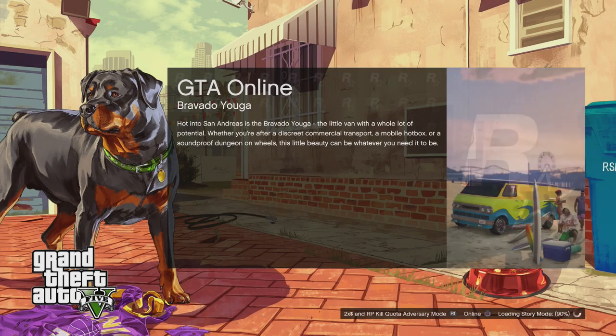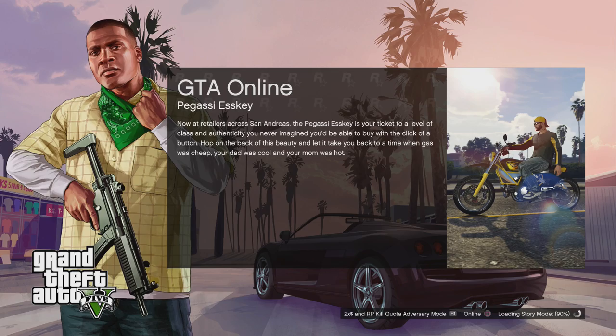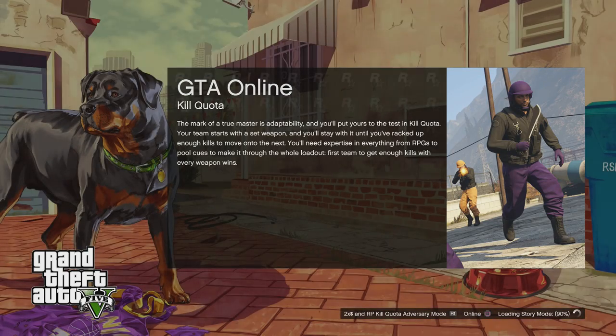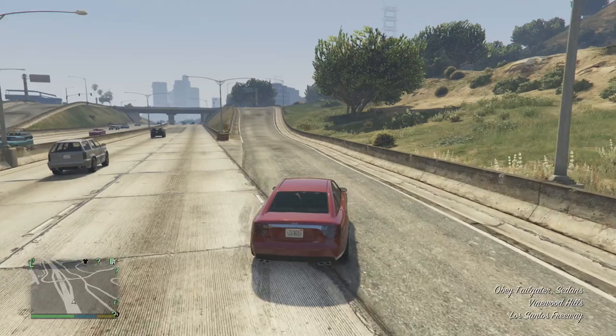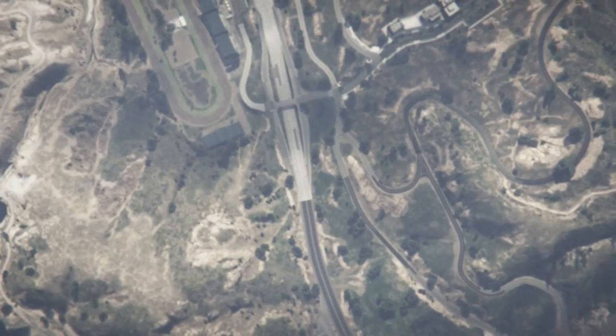I just found this glitch out yesterday and it's pretty easy to do. It only works in story mode so you can't do it online. You want to load into story mode and switch to Michael — for some reason he's the only person you can do the glitch with. I've tried it with the others but Michael seems to be the only one.